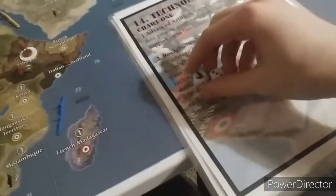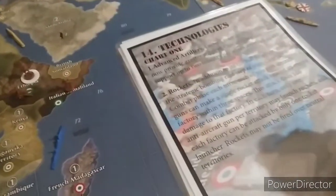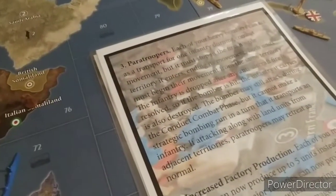We rolled a chicken - boom! So our tech rolls can go away, we're not going to keep them since we used them. We'll go ahead and roll. We're going to choose Chart 1 since this is the land-based chart. We got a 3, and number 3 is paratroopers.